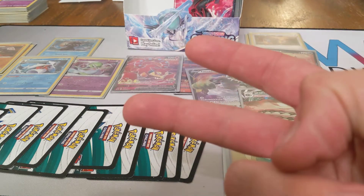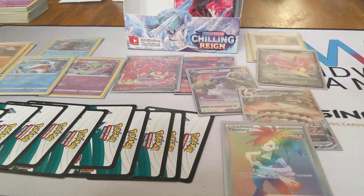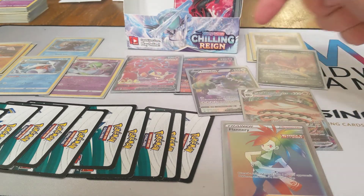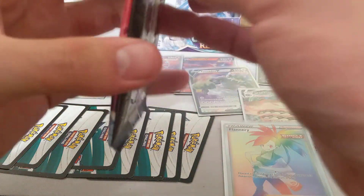Let's count: we've got the two Tauros Hollows, two Runeriguses Hollows, Frostlass and Gardevoir — that's 6 Hollows. Volcanion V Full Art and Volcanion V standard is 8. Tornadus and Sandaconda VMAX is 10. Lypard V puts us at 12 hits this box — and we still have packs to go. This is ridiculousness.